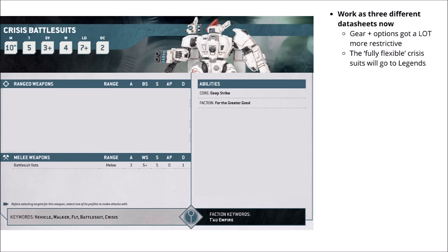It did mean that with crisis suits there was just nothing to stop you spamming the strongest option available, which in 10th edition turned out to be the cyclic ion blasters, which weren't even present in the kit. In the Codex, their rules have got a lot more restrictive on a number of levels, though I still think the end result is interesting — though it could be pretty annoying for people who like customisation or who have now-illegal loadouts glued on. Apparently the fully flexible crisis suit loadouts will go to Warhammer Legends.